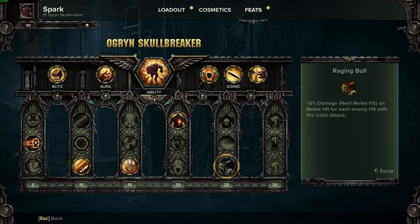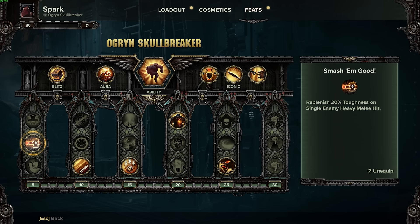Into our level 25 feat, we're going for Raging Bull: 5% damage on next melee hit for each enemy hit with the initial attack. So basically, ramping up a lot of hits gets you a lot of damage. Since you're already doing heavy melee hits with Smash Em Good to replenish Toughness, and you already do more damage with heavy melee attack damage from Intimidating Presence, it's a great way to add and stack up that damage together.